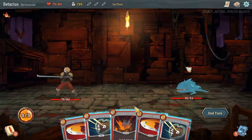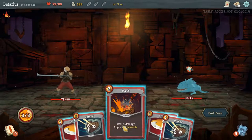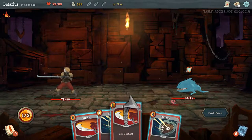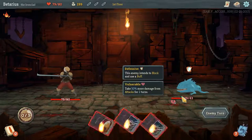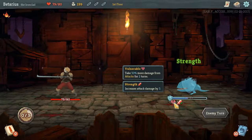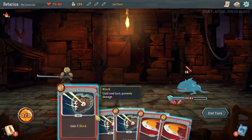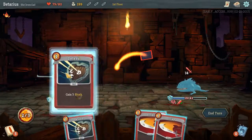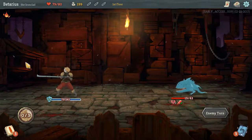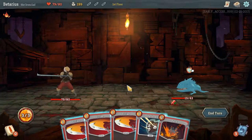It looks like he's gonna buff himself, so what we're gonna do is use our bash, which is gonna apply some vulnerability — meaning we're gonna do 50% more damage to him. So instead of a strike doing six, it's now gonna do nine. That turn just kind of played itself. It's gonna bellow, so his attack's gonna be increased by three. We're just gonna protect as much as we can — the end goal is to take like no damage, or enough that when we're done we can heal for six.